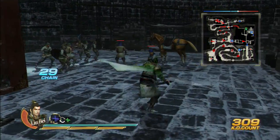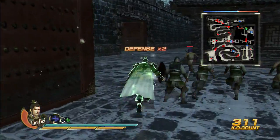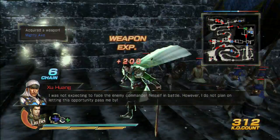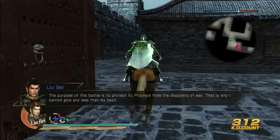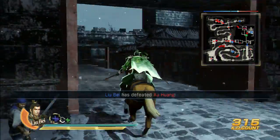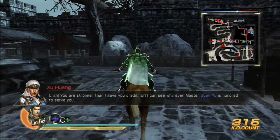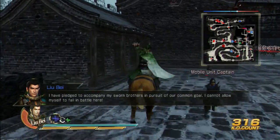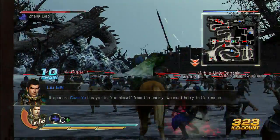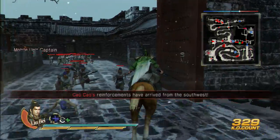As soon as you're done killing these generals, it will say we must save Guan Yu, and you're going to go save him. As soon as you save him, run straight to Zhang Fei's location immediately — just get straight over there. Shu Huang was the only general here. Let's get to Guan Yu now. It's better to stick to the wall so you don't run into soldiers and stop your horse's advance. If you run into people for too long, your horse just freezes and stops in place. So let's save Guan Yu.